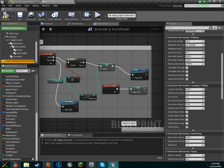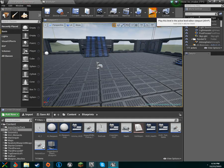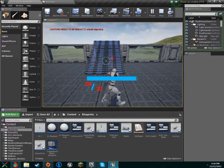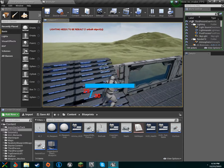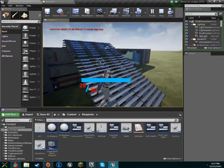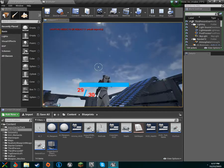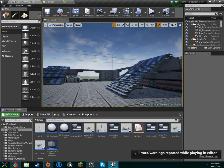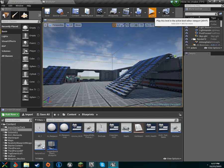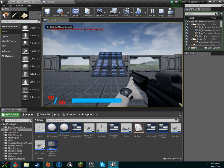That's the jumping done. The other thing people messaged me about privately was fixing the weapon clipping — the weapon model was clipping through our camera in first person mode and we could see through it.